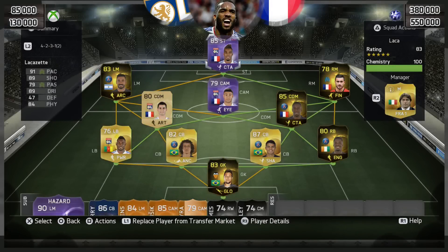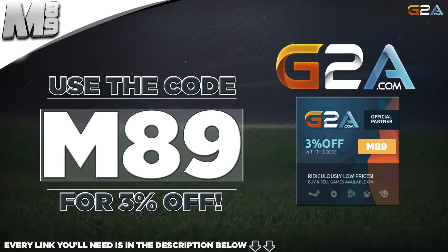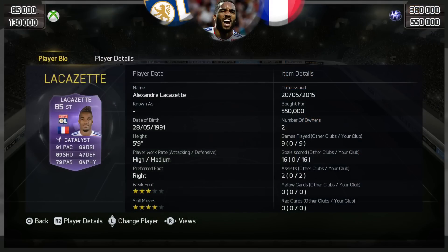How's it going lads, Marshall here and welcome to a Purple Lacazette play review. Now if you do want some coins, head over to FIFANinja.com, use that code M89 to get yourself 5% off. Every link that you will need is in that description below. If you want any cheap MSP, PSN or game codes, head over to G2A.com. Their link is in that description below.